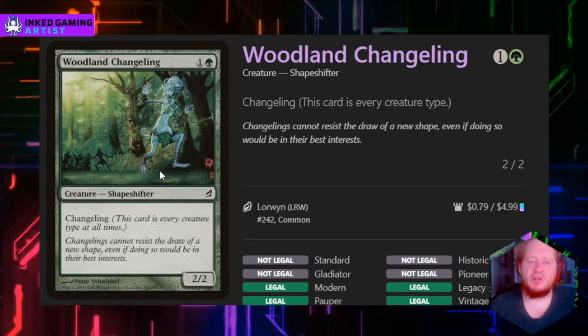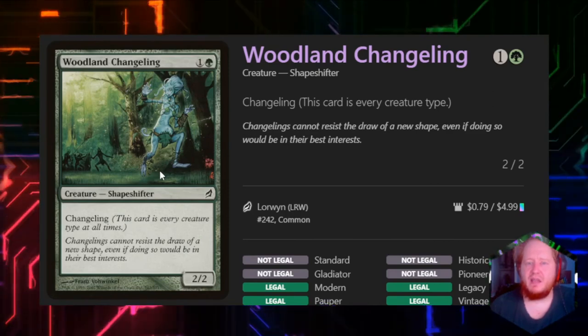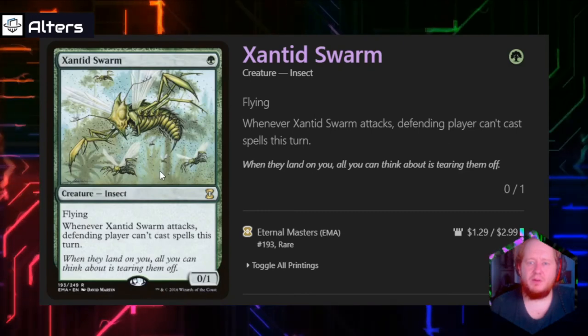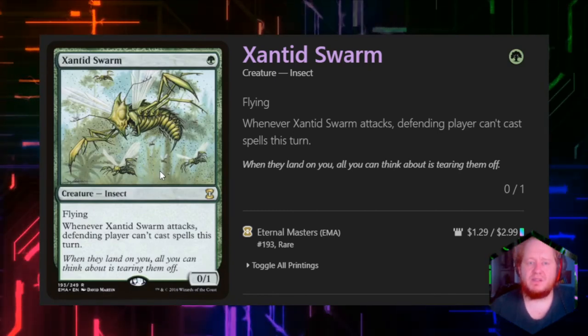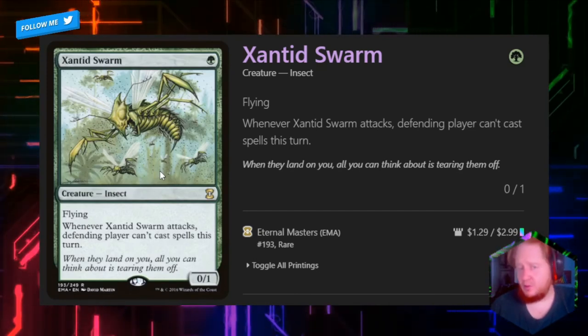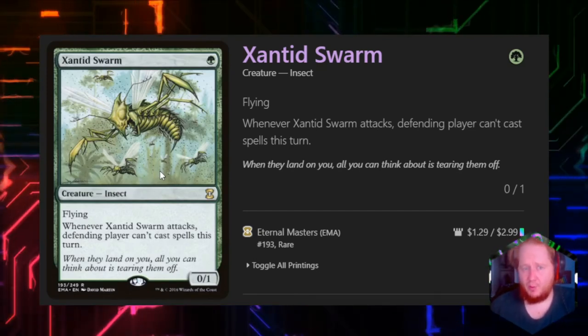Woodland Changeling for 1 and green is a 2/2 Changeling, so it's just kind of here because it's a decent insect body. Xanthid Swarm has flying, and whenever it attacks, the defending player can't cast spells this turn — a great way to stop player interaction. You may want to attack with Xanthid Swarm and then do all your spells in your second main phase so that you can't get countered or otherwise removed.